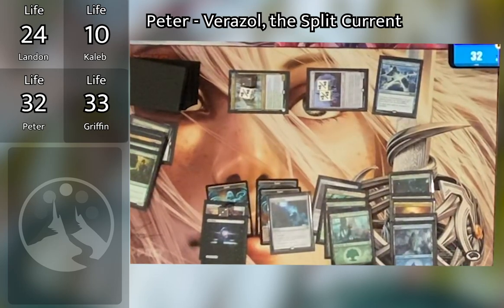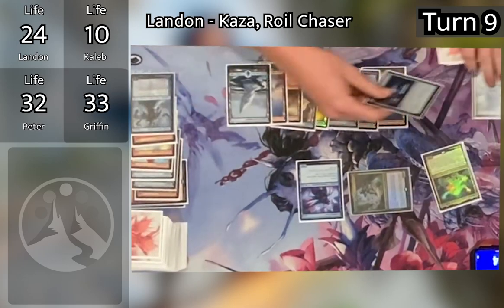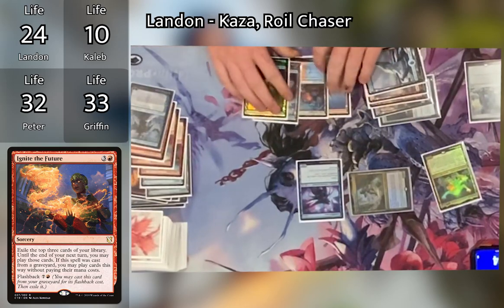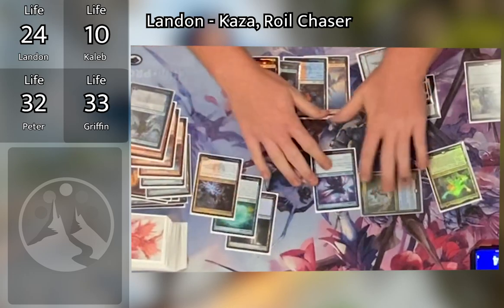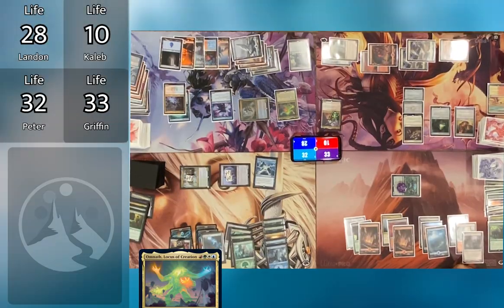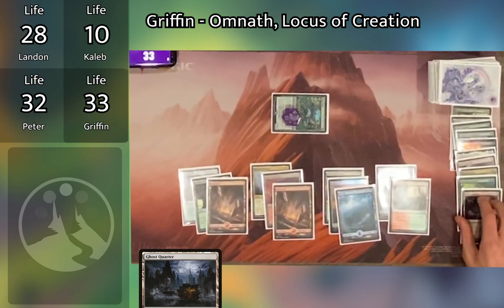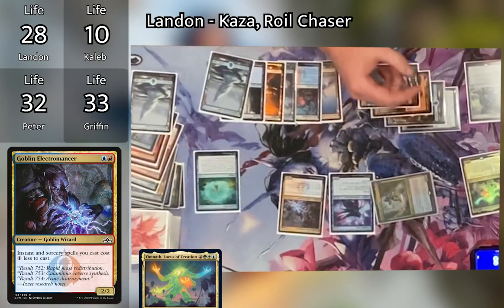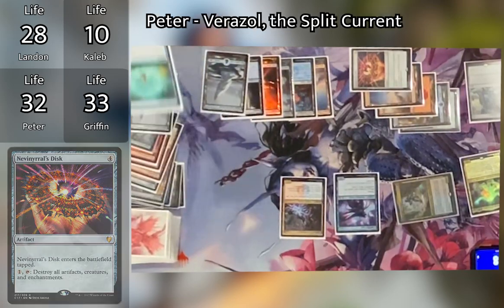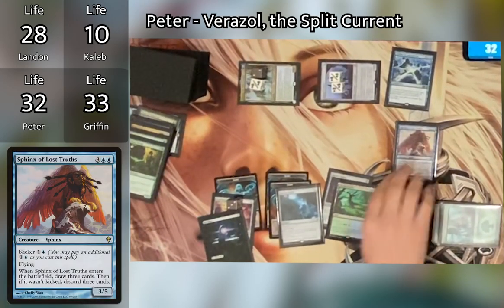Peter draws, goes to combat, and swings Varisil and Myriad Construct at Narset — she's super dead. On his second main phase, Peter plays an Island for his land for turn and passes. Caleb untaps, draws, taps his mana, draws Sunforger, and pays one for Cigarda's Aid searching for a Sword of Fire and Ice from his graveyard — automatically equipping to Akiri. Caleb then pays two for Lightning Greaves. Griffin casts Boiling Regrowth, sacrificing Caleb's Plains — this also triggers Mystic Remora. Caleb pays four to keep Mystic Remora — the table is shocked, as nobody's ever seen that done. Griffin resolves his other Mystic Remora trigger and draws.